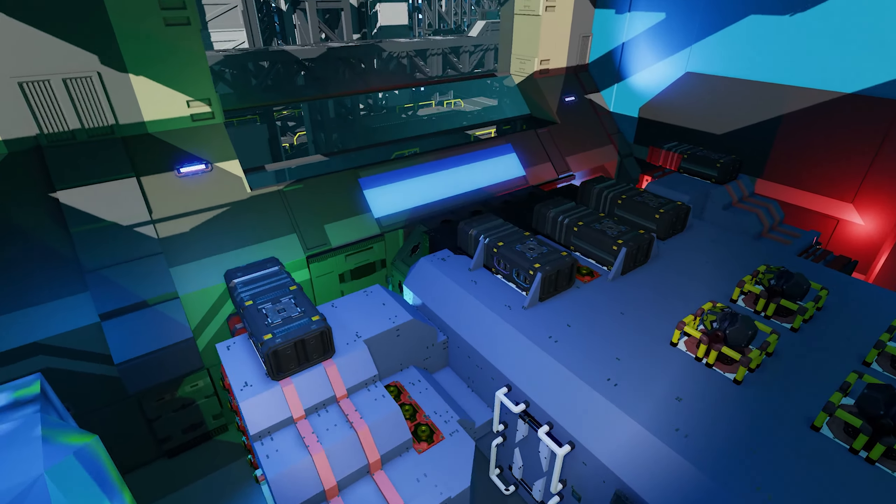Down here we have the Port Shuttle, made by another member of the KBOTS team. This is another personal transport — not quite as thematic as the pod racer but will still get you where you need to be very quickly. Easy to use, easy to refuel, and it goes plenty fast with these thrusters.